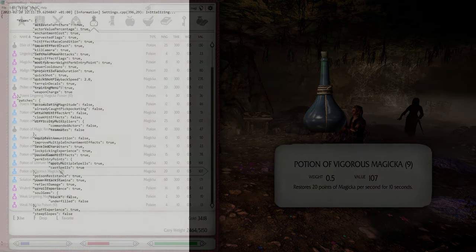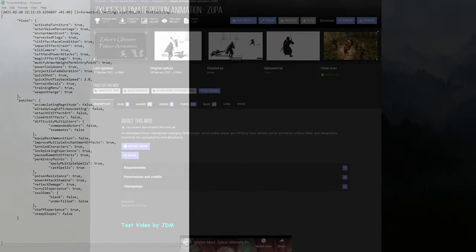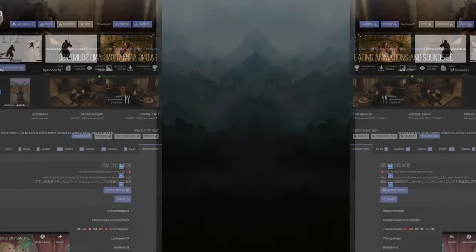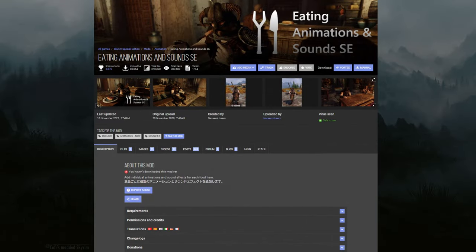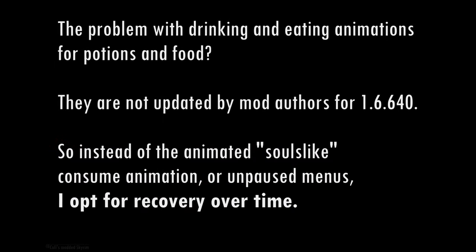You should also set Poison Resistance to True in the mod Scrambled Bugs. Now, why don't I use the Ultimate Potion Animation mod? Well, it only works for Skyrim 1597, not for 16640.